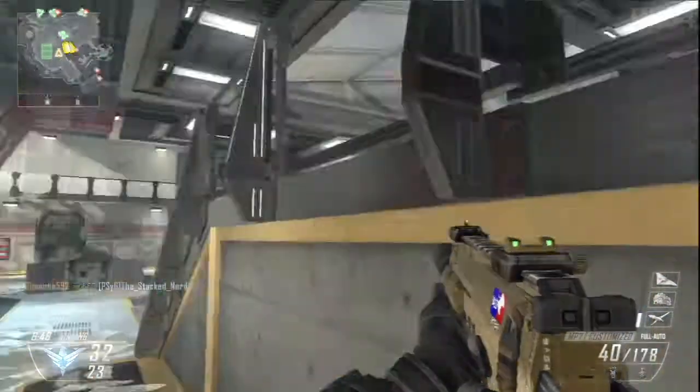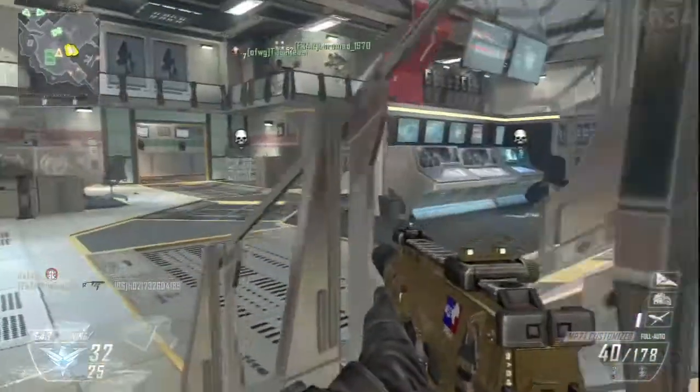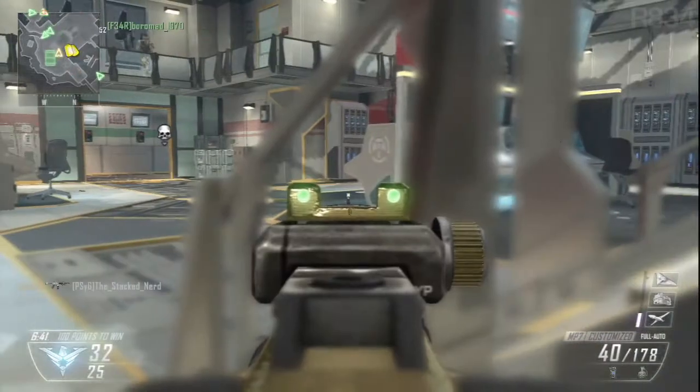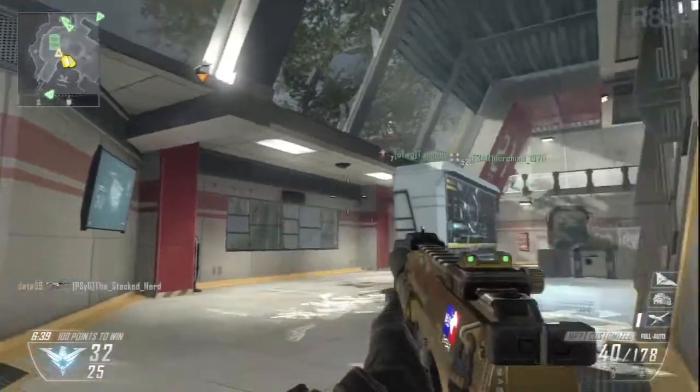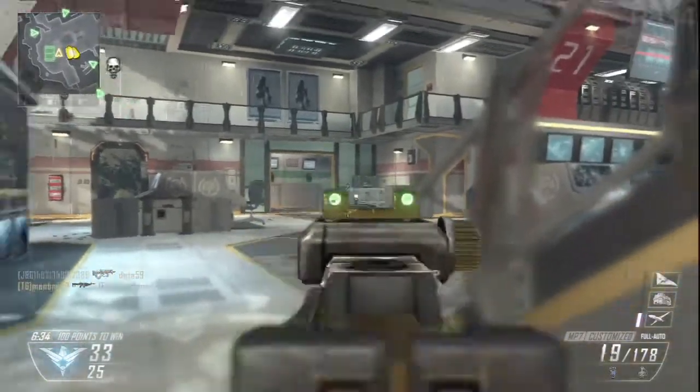For 6 points you can get a Sentry Gun. These are pretty underappreciated in Black Ops 2 — you don't see a lot of them around but with some good positioning they can definitely put in some work. Alternatively you can have a Battle Hind, which is pretty much the attack helicopter from previous games — it flies around the map under AI control and shoots at enemies.